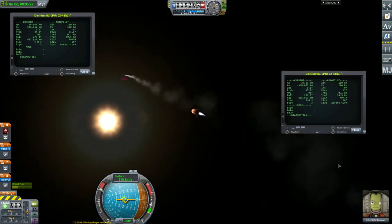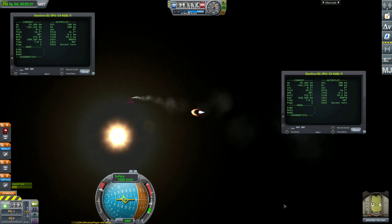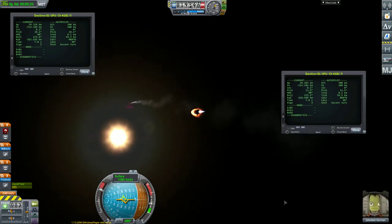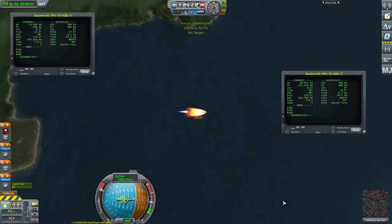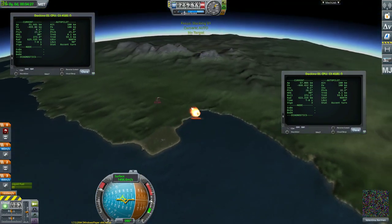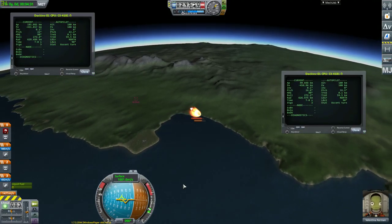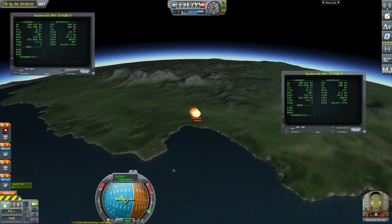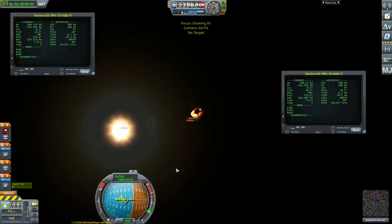Unfortunately we're going into the sun there, so I didn't really plan it that way. Just try to switch back again. So Valentina is in the lead — always keen to get into space before Jeb. There's Jeb.